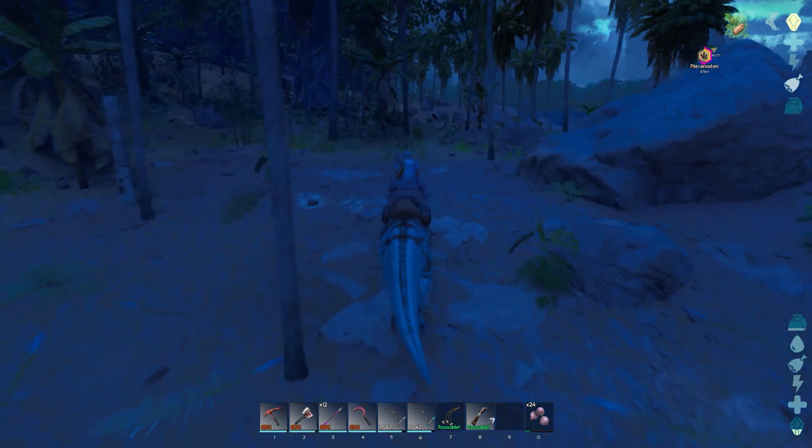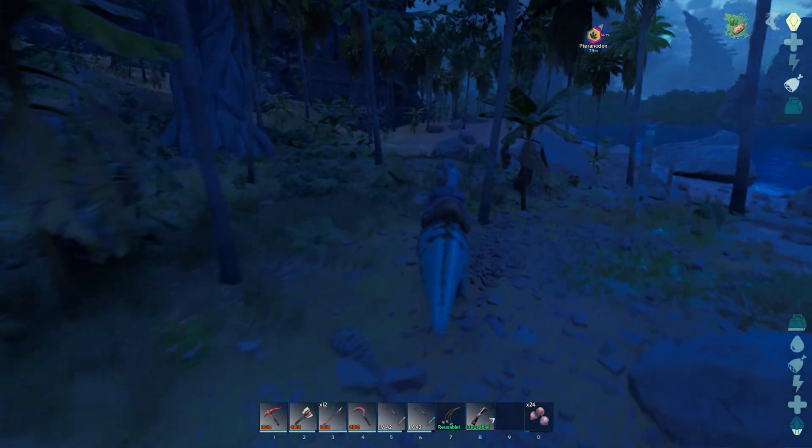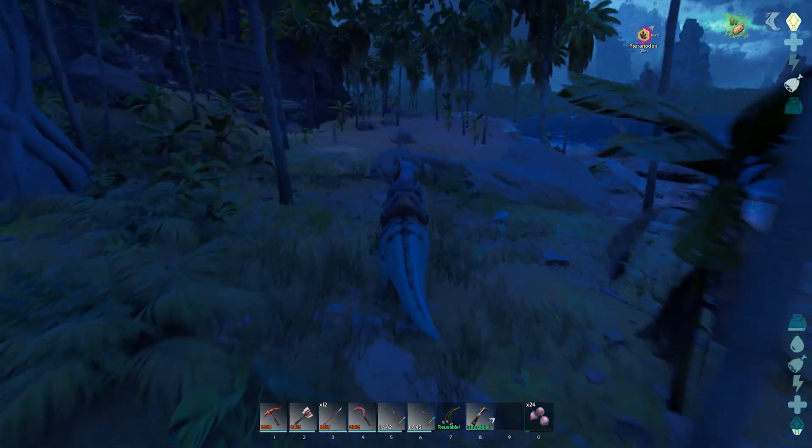All right guys, we're gonna mosey on in. I'm going to try to get this saddle crafted up so we can have a flyer, so we can get some crystal, and we can move on to the next level with a spyglass and just kind of make moves, as it were.